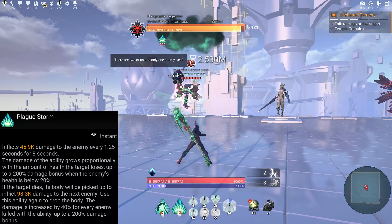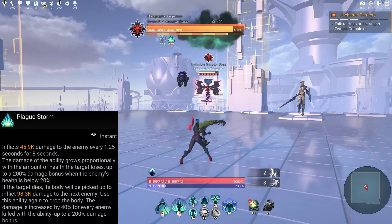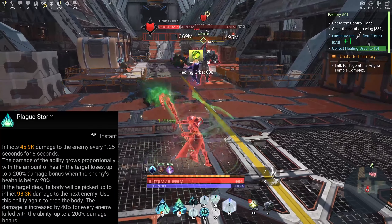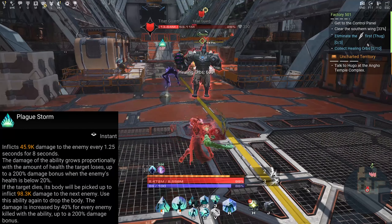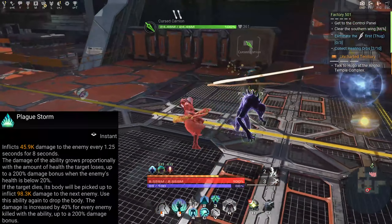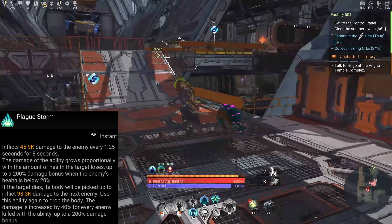Next is Hellfire, a combination ability — inflicts X amount of damage to all enemies in an eight-yard radius of a selected enemy, and X amount of damage every second for five seconds. If Hellfire hits three or more enemies, the next Hellfire attacks will inflict 50 percent more damage. The effect stacks up to two times and lasts five seconds.